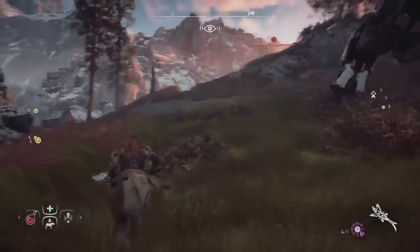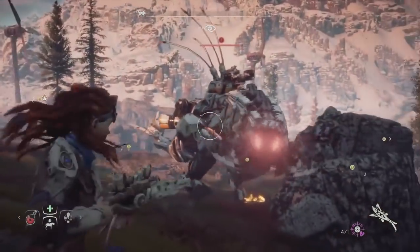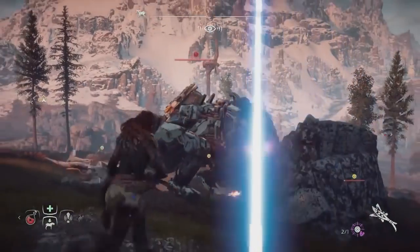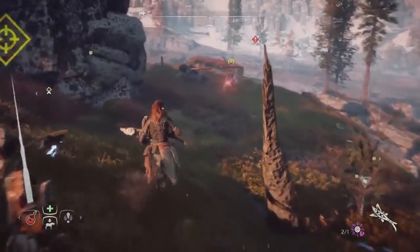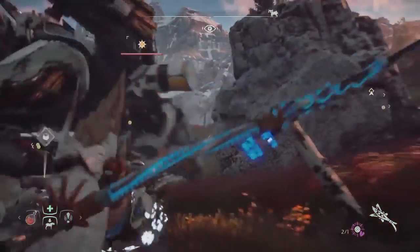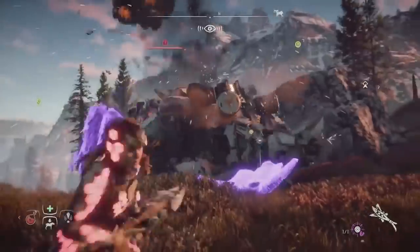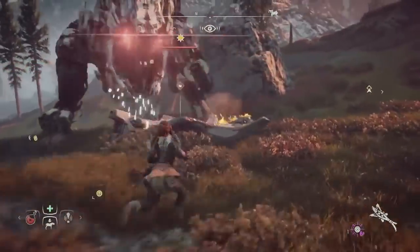The weapon dropped — I can now pick up the disc launcher and use it against him. But first I just wanted to show you how to knock off all the different parts. There's the disc launcher. Now knocking off all the different parts from the Thunderjaw with the Tear Blaster. We've got a clear shot at the other launcher, and we even broke his tail as you can see here.